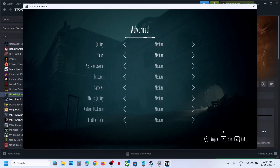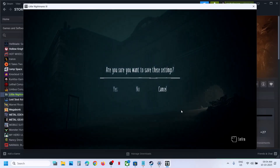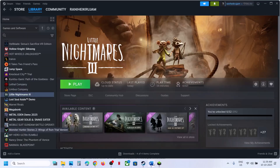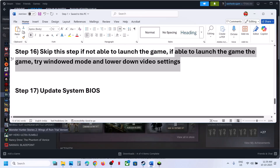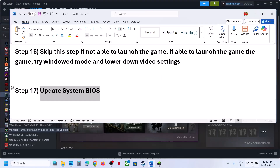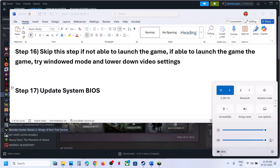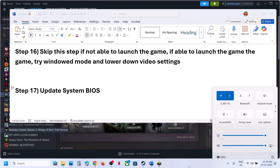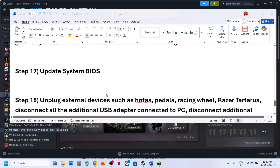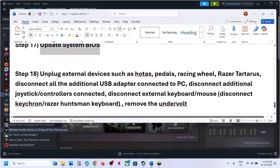The next step is to update the BIOS. Go to your system manufacturer's website, select your model number, and update the BIOS. If you are on a laptop, make sure the battery is above 10% and the AC adapter is connected. After the BIOS update, log into the computer and launch the game.